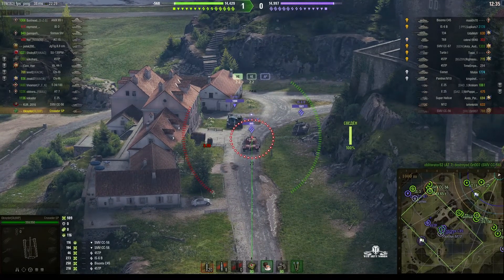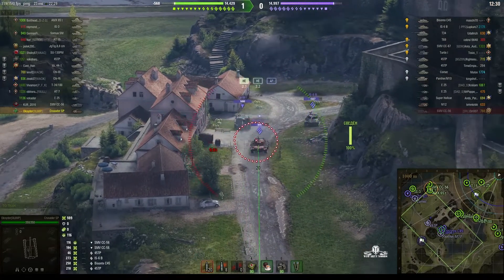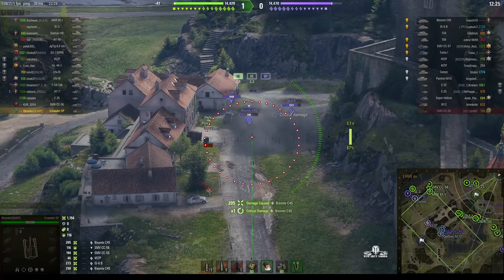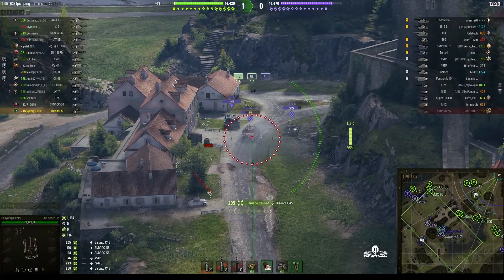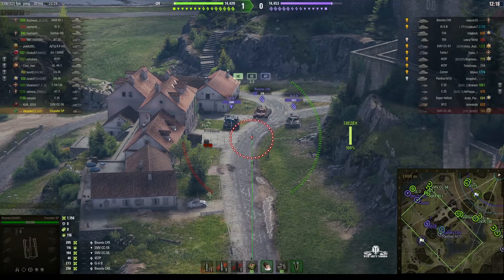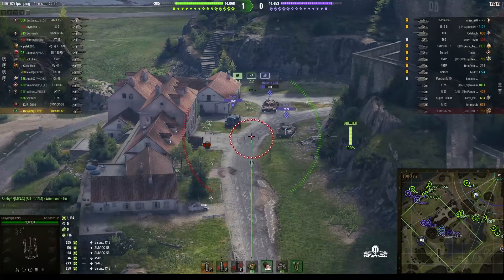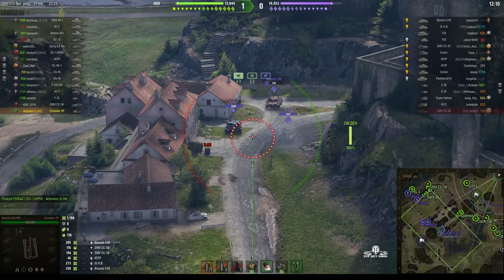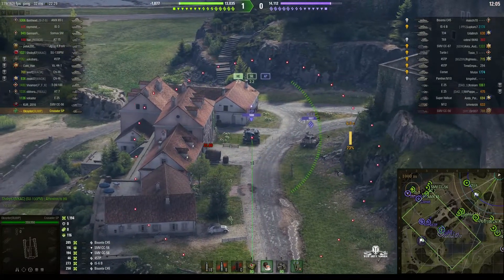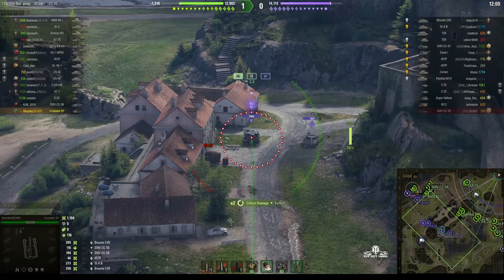Which one do you go for — the turtle or the Bisante? Bisante would be better. Another big hit on the side — 205. The Bisante's backing off now, he doesn't like it. He's obviously worried that if he stays up front he's going to get another arty shell. If I were faced with two tanks like this I'd go for the 6B rather than the turtle, but Oxidor decided to go for the turtle and didn't get any damage at all because it's got fairly thick armour — the 6B actually has slightly less armour.